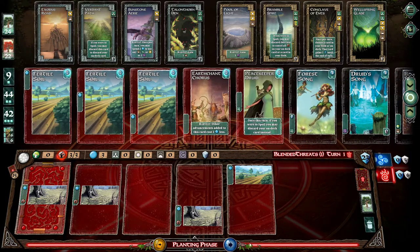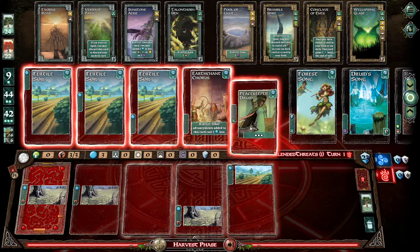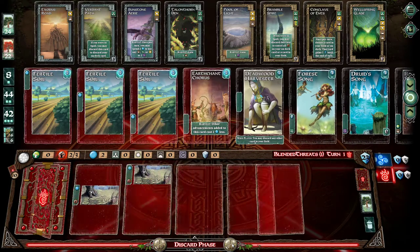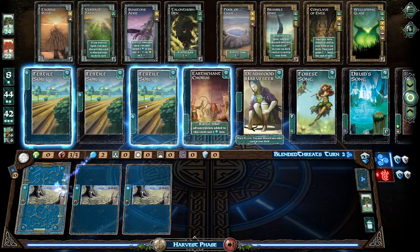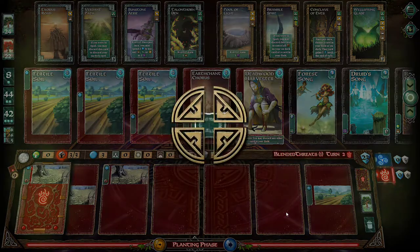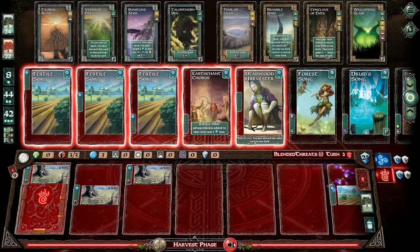Yeah, it's a starting deck, I think. On the left-hand side, see where it says 15? I think we start with 15 or 20 — I can't remember the exact number. I'm going to do this — put her there. That's a spoil card. I got a really crappy next turn. I got three. Other advancements added to this card cost two less, and I do not have a complete open one. I like when I get the blank ones because it gives me options on building my own sets.